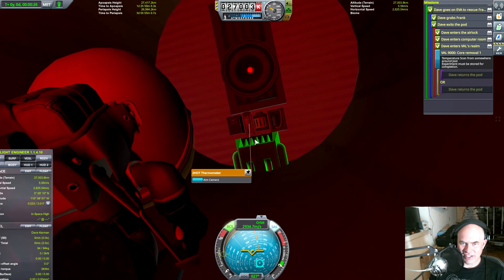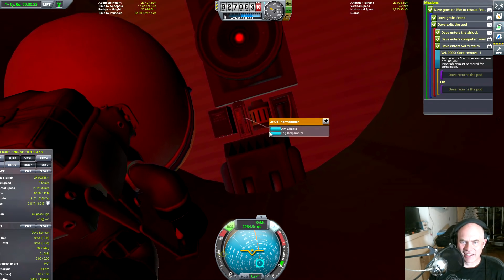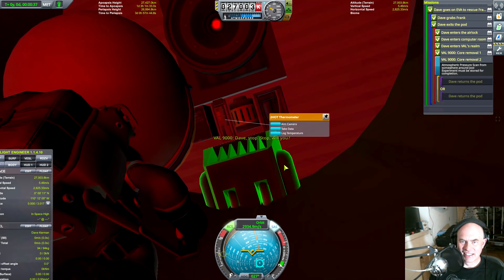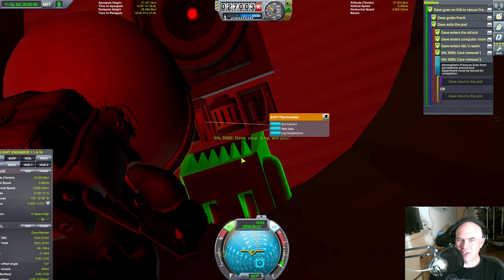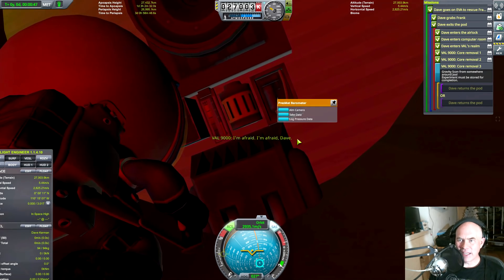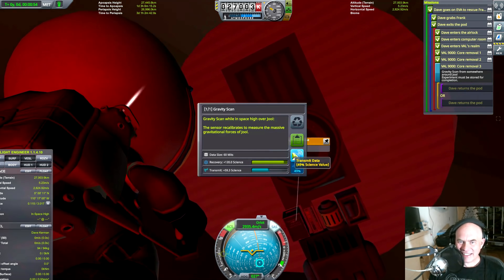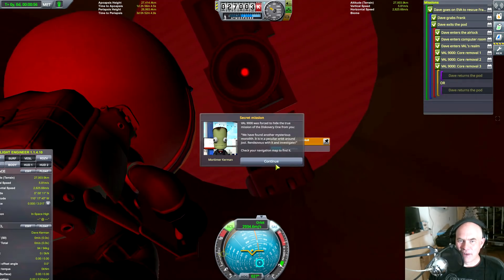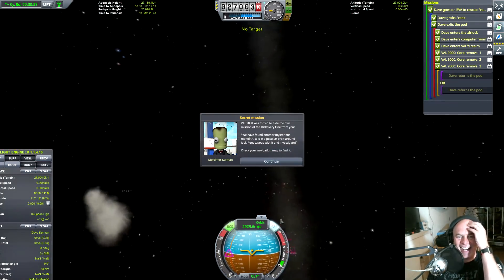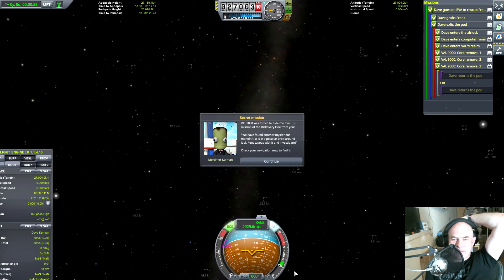Let's see if I can get in close. Oh there we go — log temperature data. Dave stop, will you stop, Dave. Log pressure data. I'm afraid, Dave, I'm afraid. Gravity scan — yes. Oh that's cool. Dave, my mind is going. Oh my god! We have found another mysterious monolith. It is in a peculiar orbit of Jewel — rendezvous with it and investigate. Check your navigation map to find it.